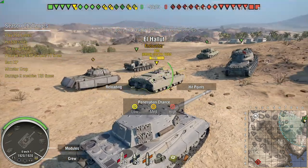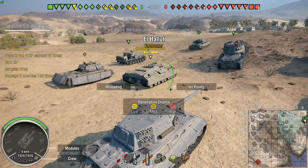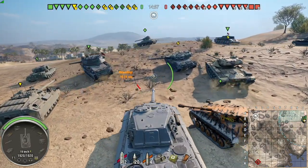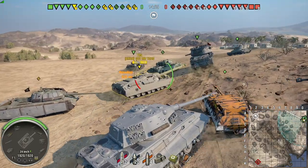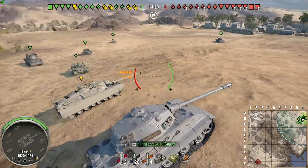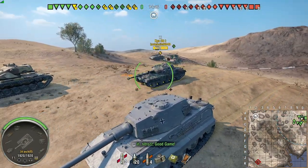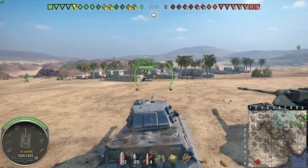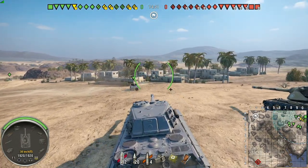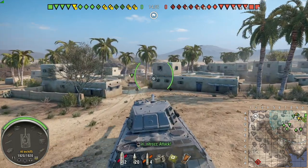El Halouf has a lot of positions for heavy tanks to control. This is an encounter battle. There are a few encounter spawn types on this map: one at AB1-2, one at F6, and I believe one around E5, though I haven't run into that one in a long time.